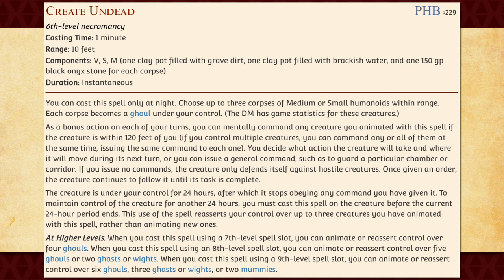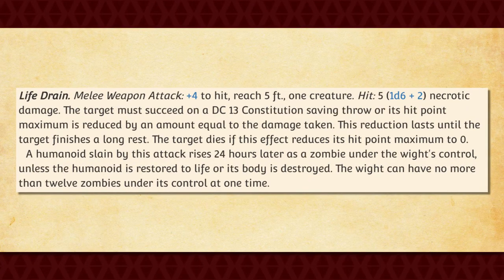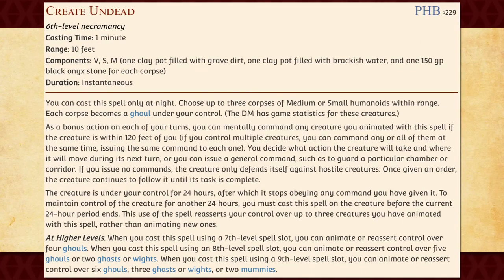Create Undead allows you to use some costly material components in order to summon even more powerful undead creatures, including the ghoul, ghast, wight, and mummy — all of which are a whole lot more useful than your standard skeletons and zombies. Keep in mind that you'll need to recast the spell every 24 hours just like with Animate Dead in order to maintain control over them. At least the material components required are not consumed when you cast it, so maintaining the spell is actually a lot easier than it seems. I'm going to give a special shout out to the wights, as the wight can permanently summon a zombie for each foe that it slays, up to a maximum of 12 controlled each — which will really help bolster the power and numbers of your undead ranks considerably.